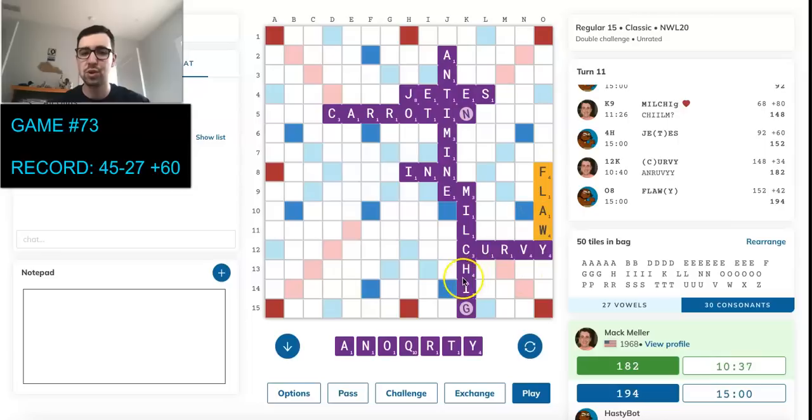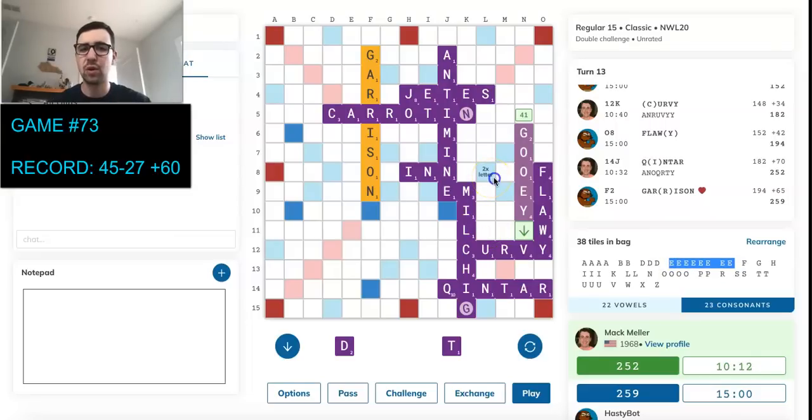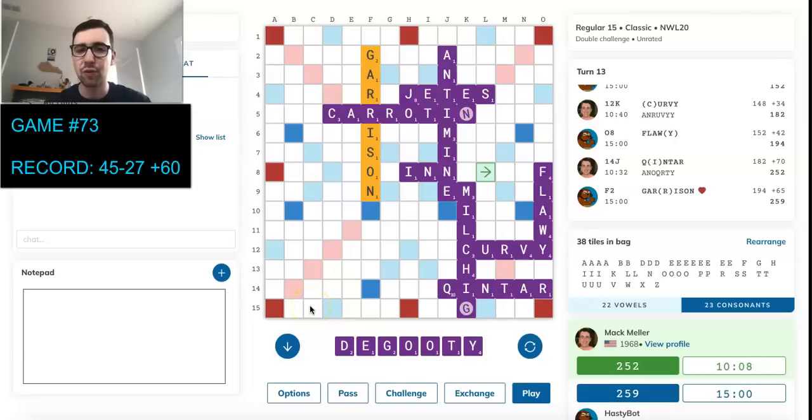He plays Flowey, and I'm just going to slap down Kintar for 70 — that's clearly going to be the best play. He bingos back with Garrison. We do still have a small lead. Gooey looks really good — 41 points. D-T is a pretty good leave, especially with a lot of E's unseen in the pool, so this has a pretty good chance to turn into a bingo or at least a solid rack. I just don't see how we're going to do better than that, so I'm going to go ahead and play that.